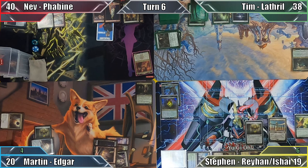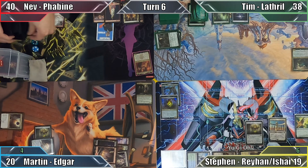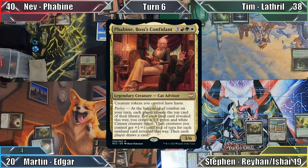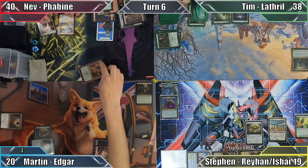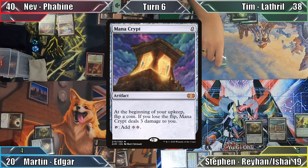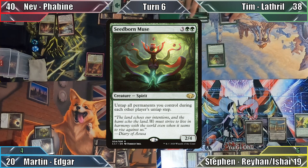Cabaretti Ascendancy triggers in Nev's upkeep, and he chooses not to reveal the top card of his library, putting the card on the bottom instead. He moves through his first main phase, combat, and to his second main phase, where he plays a Forest and casts his commander, Faebine, Boss's Confidant. This allows Nev to end his turn without triggering his commander's parlay ability, preventing the rest of the table from drawing any cards. Smart move. Tim plays Mana Crypt and casts Seedborn Muse.